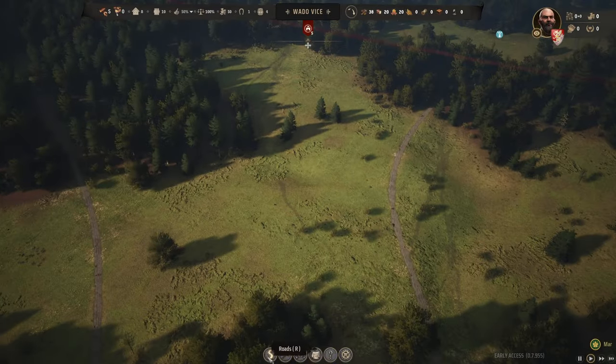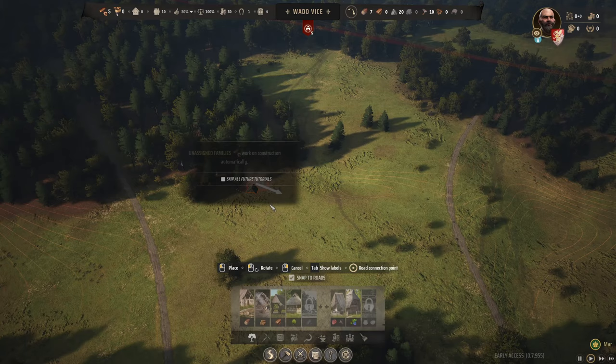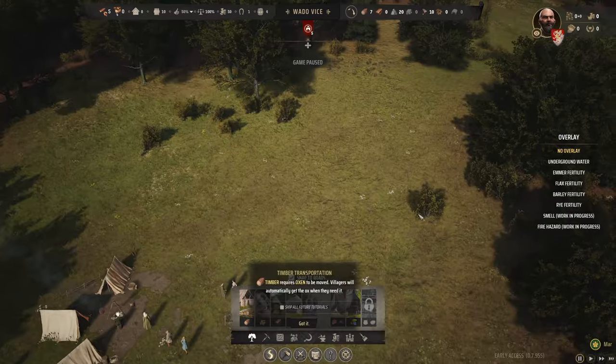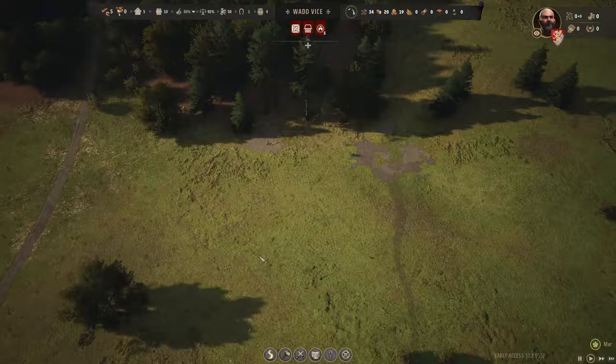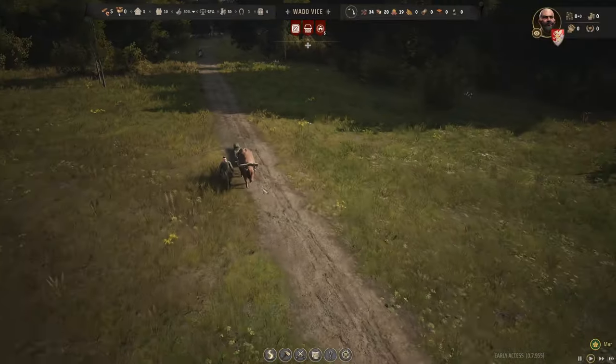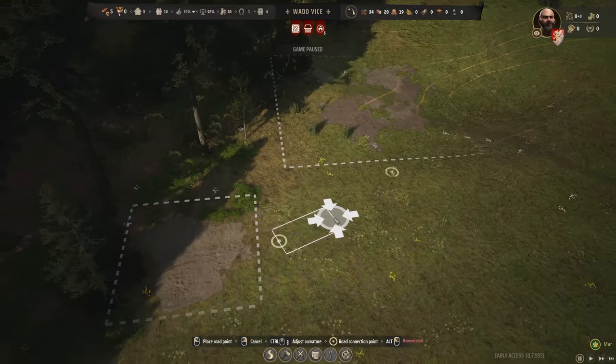Let's start with roads and construction first. We need a logging camp — put it here and assign a family. From what I read, they have to bring the resources here in order to work — transporting timber. I need to build roads and adjust the curve.